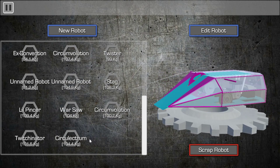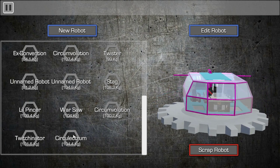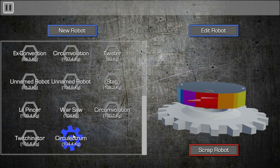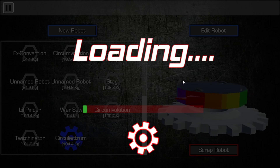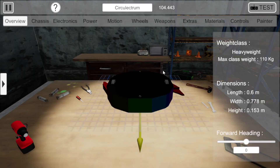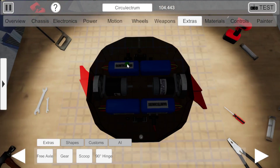And I wanted to see, after watching the 2018 series of Buggle Bots, if I could make a melty brain spinner. And that's fairly difficult in a game that doesn't yet have accommodation for programming simple controls to do complicated things. So I have to drive it manually.